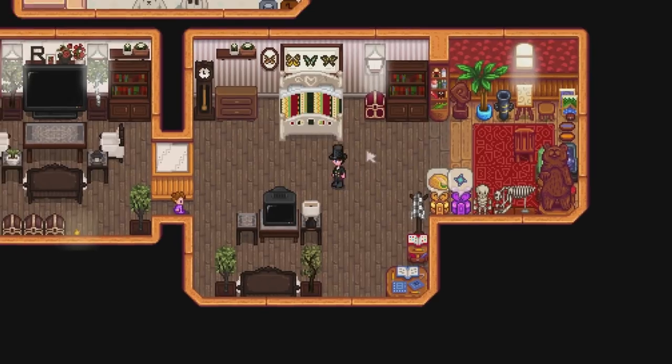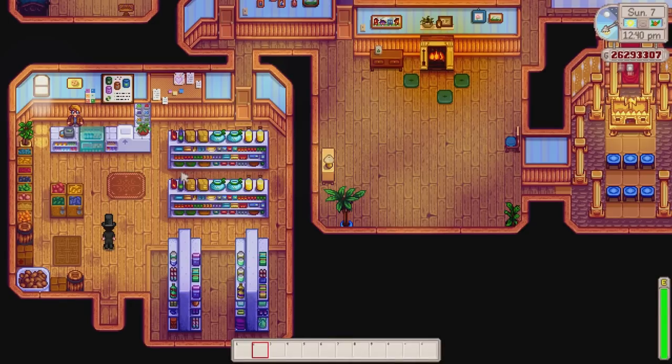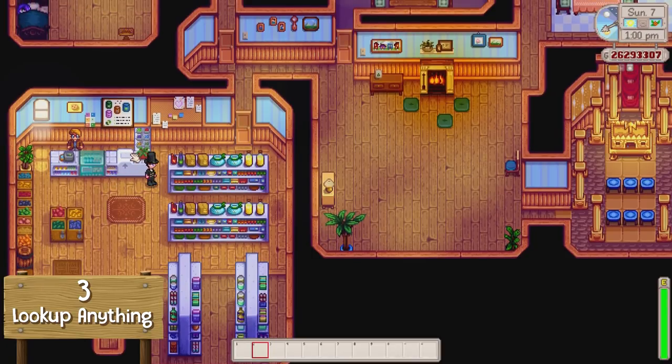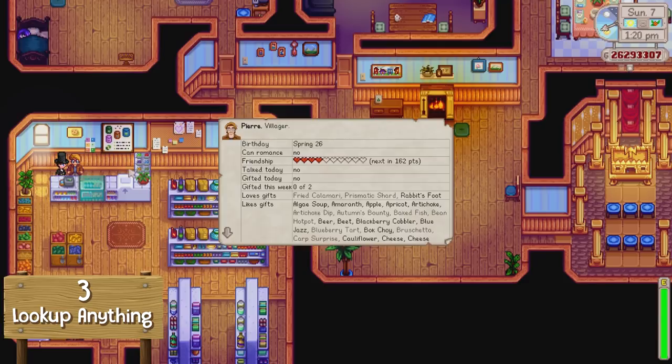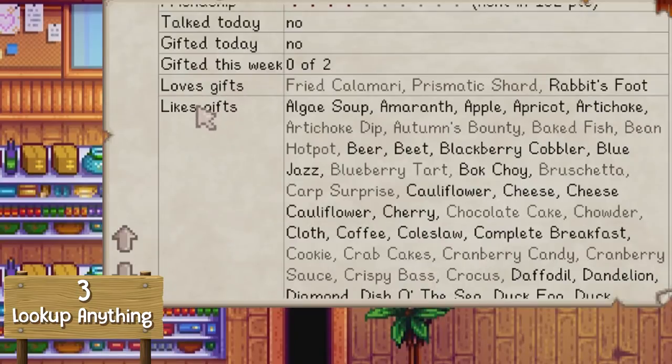Now we are in the top three. The third most popular Stardew Valley mod is called Look Up Anything. Press F1 to see live information about whatever is under your cursor. For example, go to Pierre, press F1, and it tells you everything about him — his portrait, birthday, whether you can romance him, how many hearts you have, how much friendship you need for the next heart, whether you've talked or gifted today, and both loved and liked gifts.